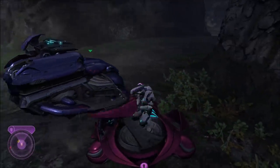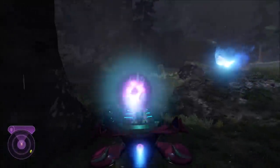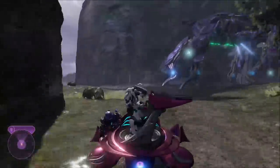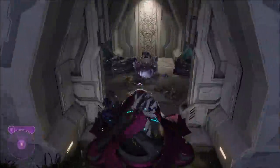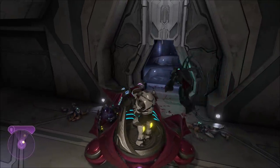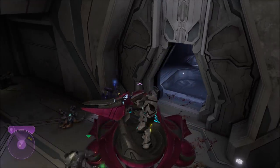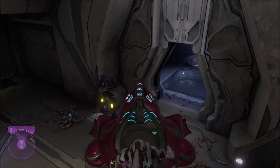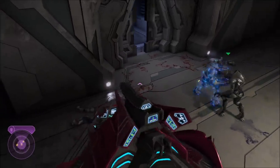Once he's on the Spectre, just simply proceed through this part of the mission as normal. Just get all the way to the part where you have to fight the Wraiths, and then enter the building. You should not get out here — just simply drive the Spectre in. And once you get through this door, you'll notice the Spectre won't be squeezed through. Now, it might be possible to squeeze the Spectre through, in which case if you are able to, you can actually disregard a huge chunk of this tutorial.